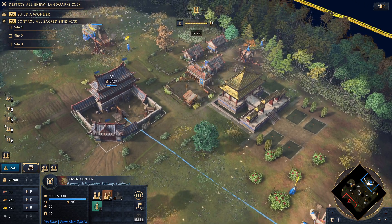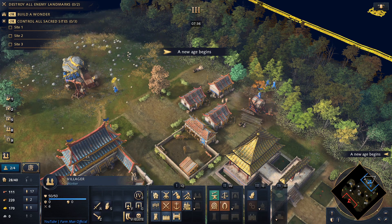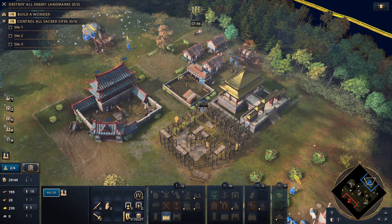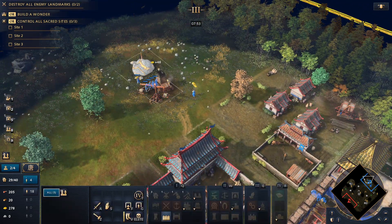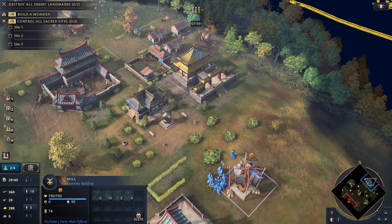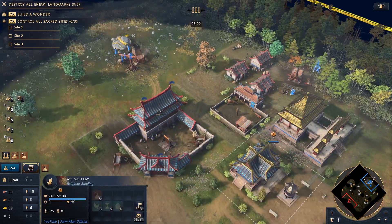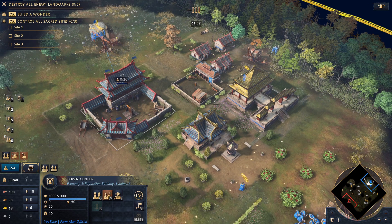New villagers will still be coming out to food, and that stays the same until we think about getting the second town centre. We want to focus on military — specifically lancers — and look to get the relics. Once you've got that sorted, you can think about getting villagers on stone and wood for a secondary town centre. As you can see, we're going to build the monastery using all the villagers on wood; we want to rush that down. We're queuing up some lancers and supervising the monastery and stable to get these units out as soon as possible. We're at about eight and a half minutes.